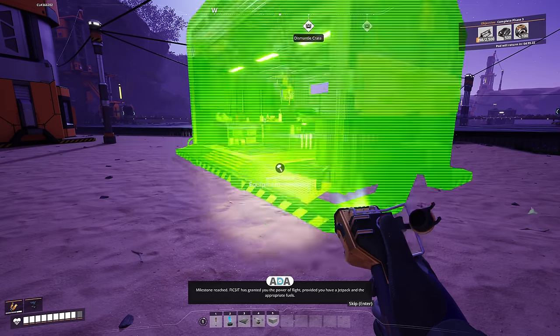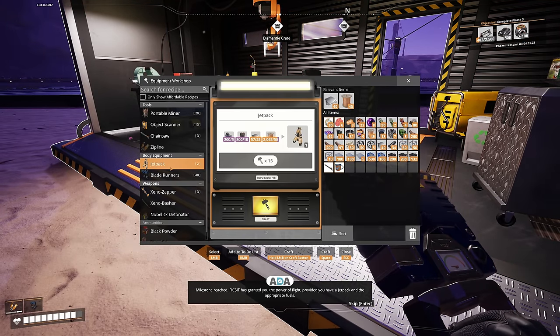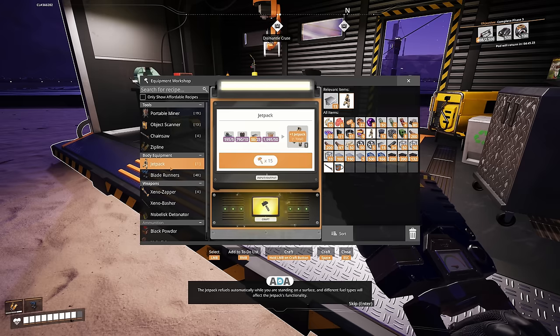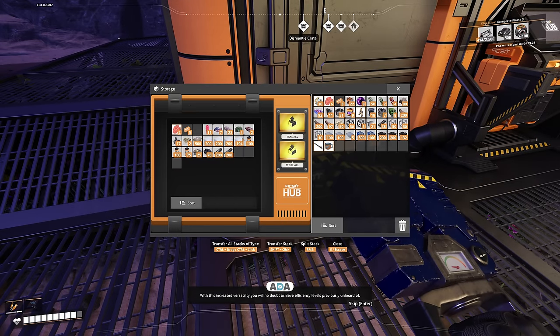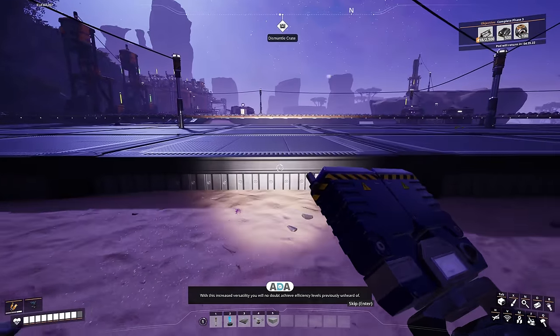Jetpack, baby! Fix-It has granted you the power of flight, provided you have a jetpack and the appropriate fuels. I've saved this for a rainy day — increased versatility, you will no doubt achieve efficiency. I've already got some fuel on me. ADA, shut up — I've got my jetpack!